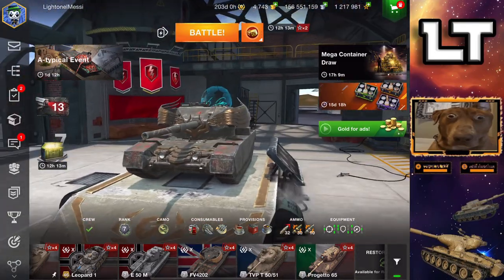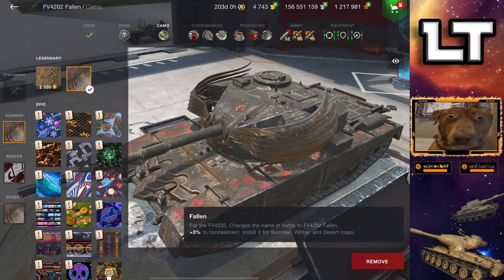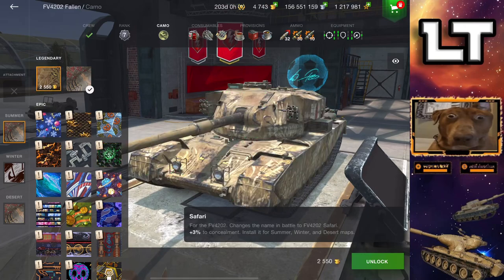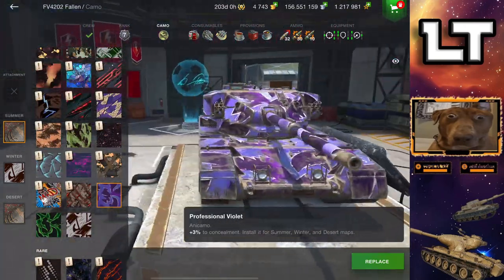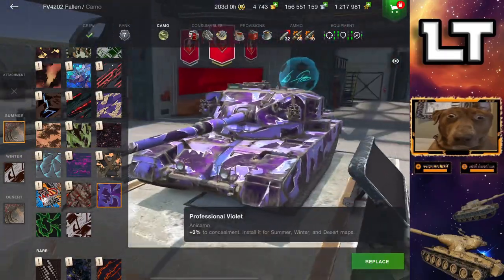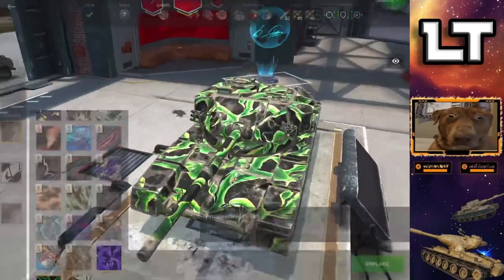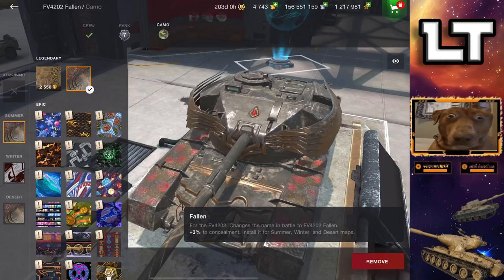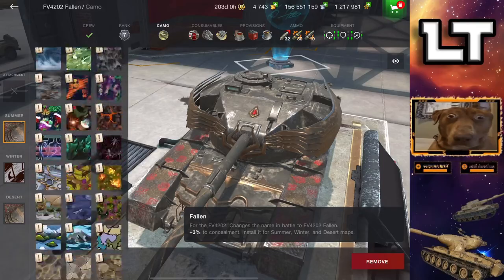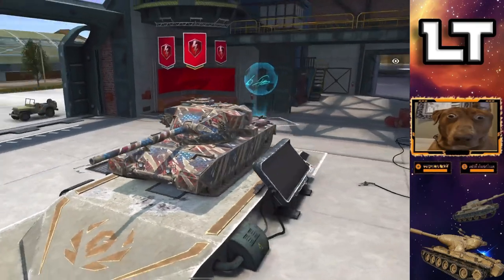The FV4202 — it's a tank I really don't take out often by myself, and I actually had a really nice time, especially now that I'm playing with max graphics. The legendary camo looks beautiful. Here I'm just giving you guys a tour of some different camos as I'm looking to end the video. I have a lot in store — I've got a bunch of videos queued up and ready to go. I'm going to try to be as consistent as I can.